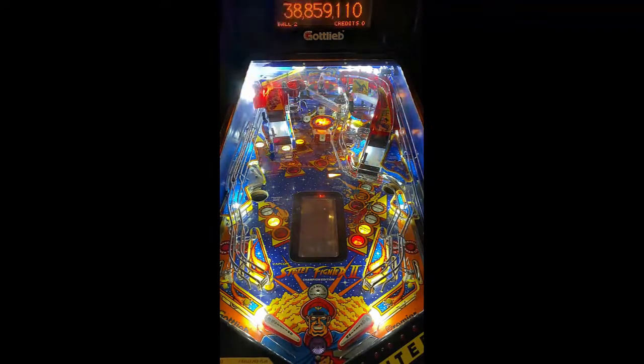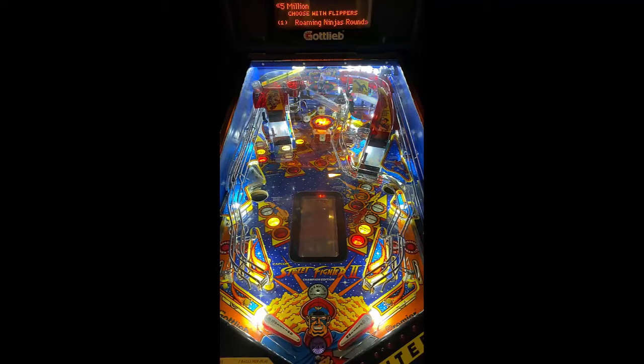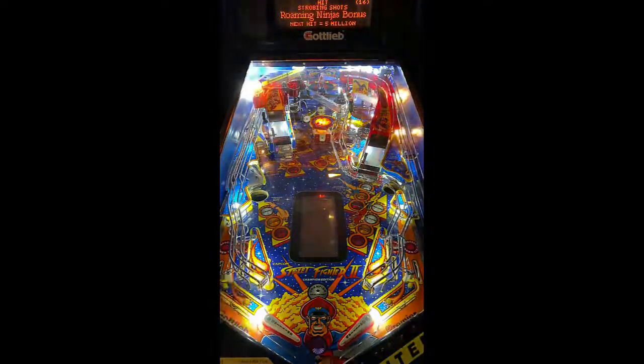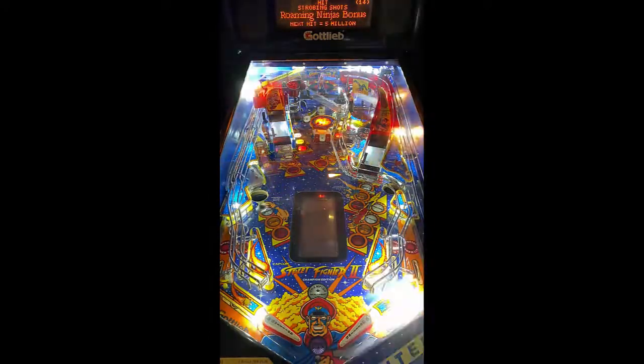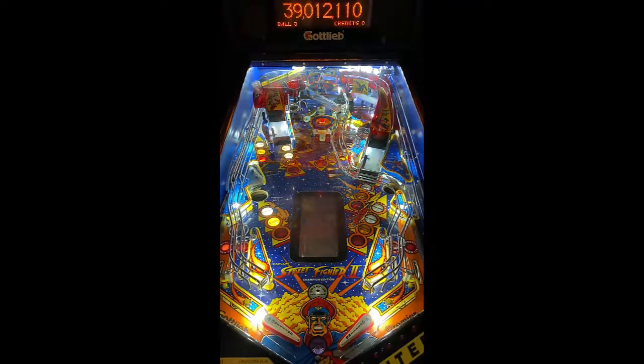On the right side, we went through Vega, which was under the ramp, and it went up to a kick out and lock. So we're going to go roaming ninjas, and then it pops back out to your pop bumpers through the middle. I would have shaken the table a little bit to save that ball, but I didn't want to distract everyone or change the angle of the camera.